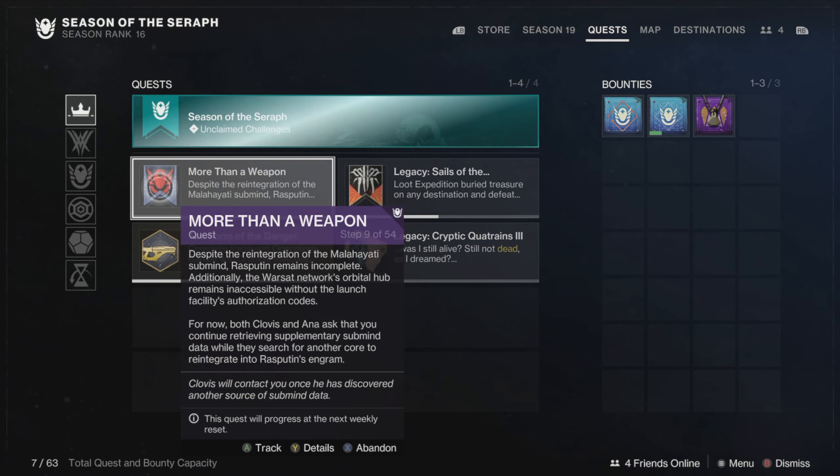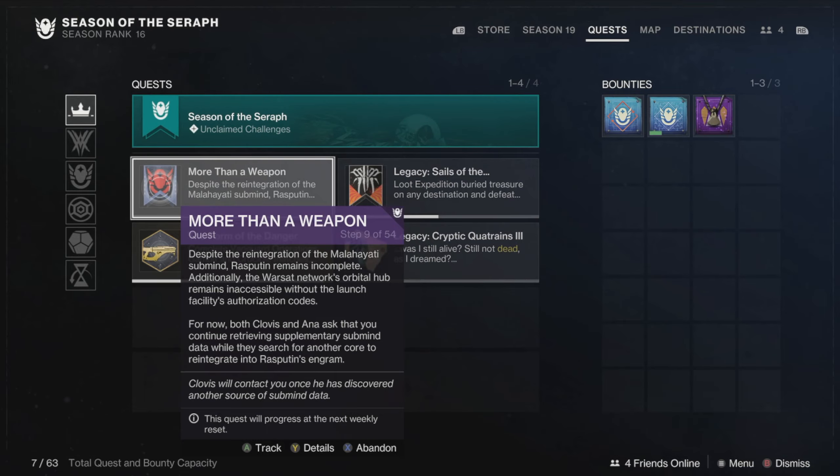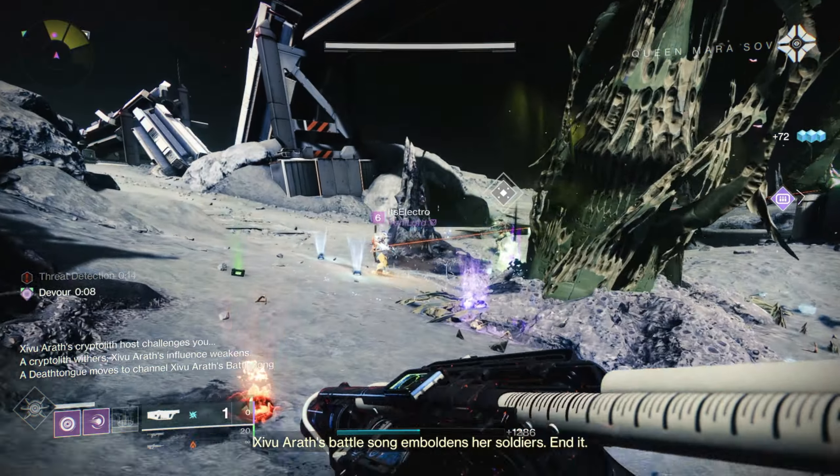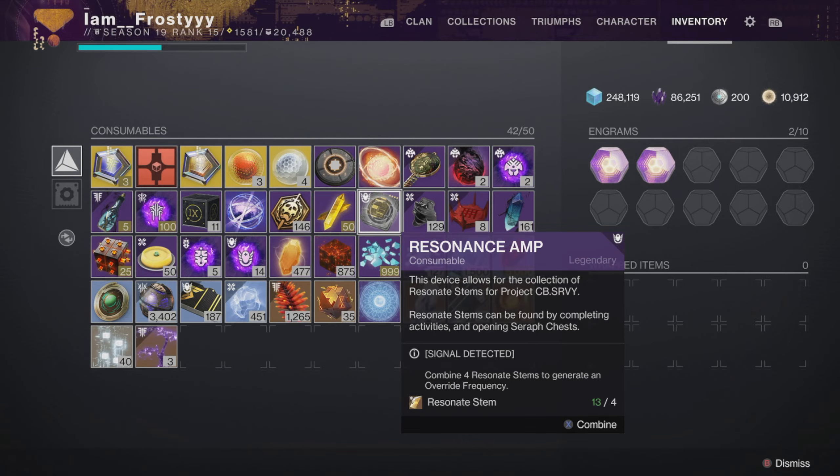He'll also give you the new seasonal quest called More Than a Weapon. This quest has 54 steps and we're allowed to do up to step 9 this week. I'm not going to spoil the story, but I will talk about some of the other things it asks you to do. He also gives you a new consumable called the Resonance Amp, but we'll talk about this later.